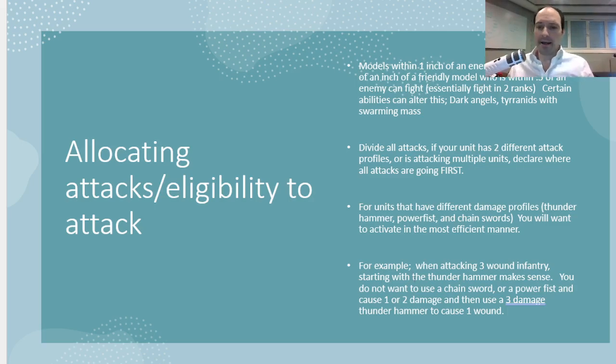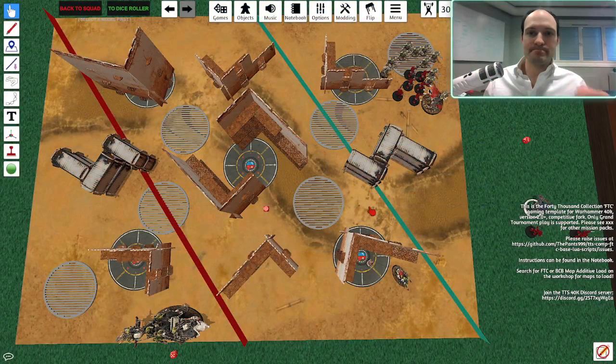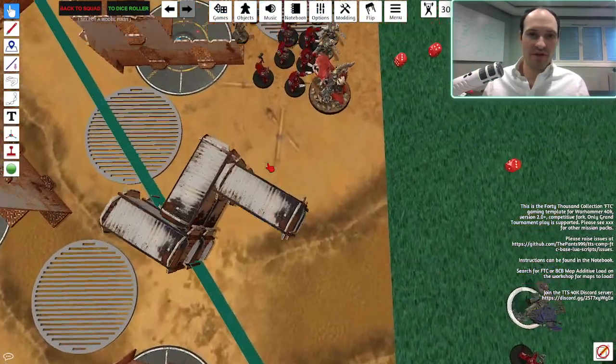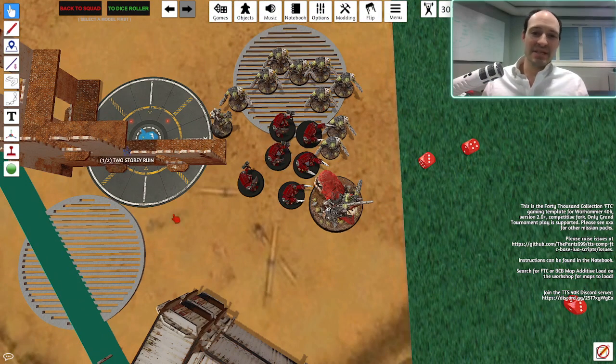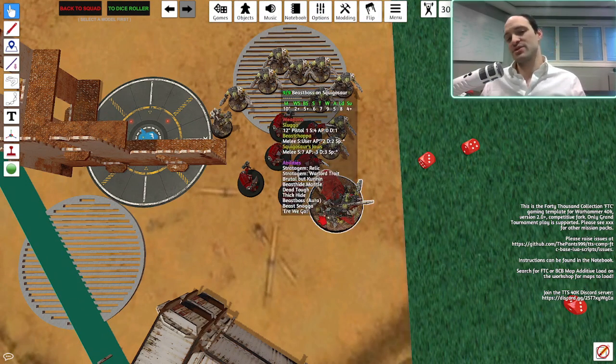Let me show you how I would choose to distribute damage. I'm Orc, so I'm going to use Orcs, probably into Terminators. So here's a TTS view for everybody. We've got some Terminators — three of these guys have Thunder Hammer and Storm Shields, three have Lightning Claws. And there's some Beast Snagga Boys and a Beast Boss on Squigazor.